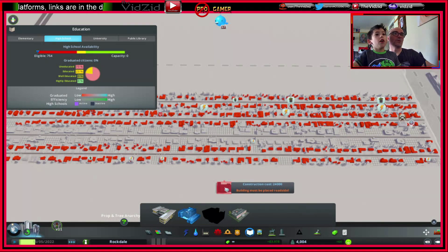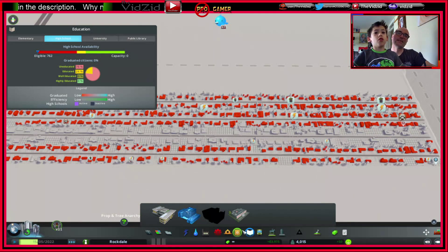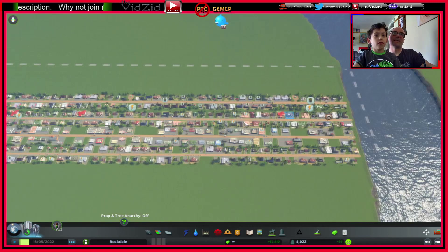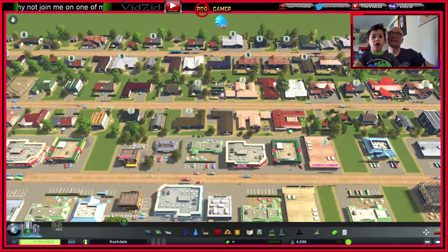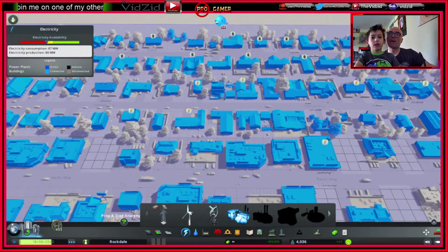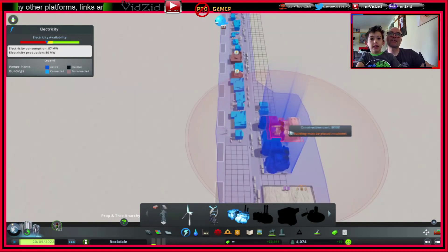This is a big boy school — or big girl! And that symbol — I think that means power. We're running out of power. Let's have a look at our power stations.